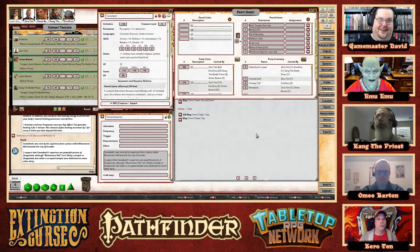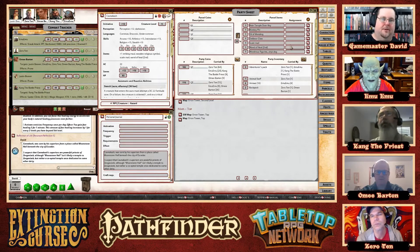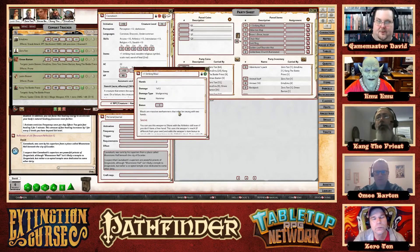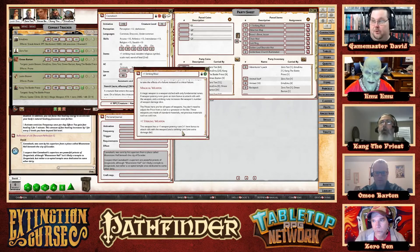Quick question - can we get that maul identified? Yes, during the two days of travel: the maul is a plus one striking maul. It is a bludgeoning hammer - a massive war hammer swung with two hands - plus one to hit and plus one to damage. In Pathfinder 2 there are two different types of runes on this weapon: a weapon potency rune giving the plus one to hit, and a striking rune in another slot giving the plus one to damage. You can upgrade these runes as well, eventually taking the plus one to a plus two and then a plus three.